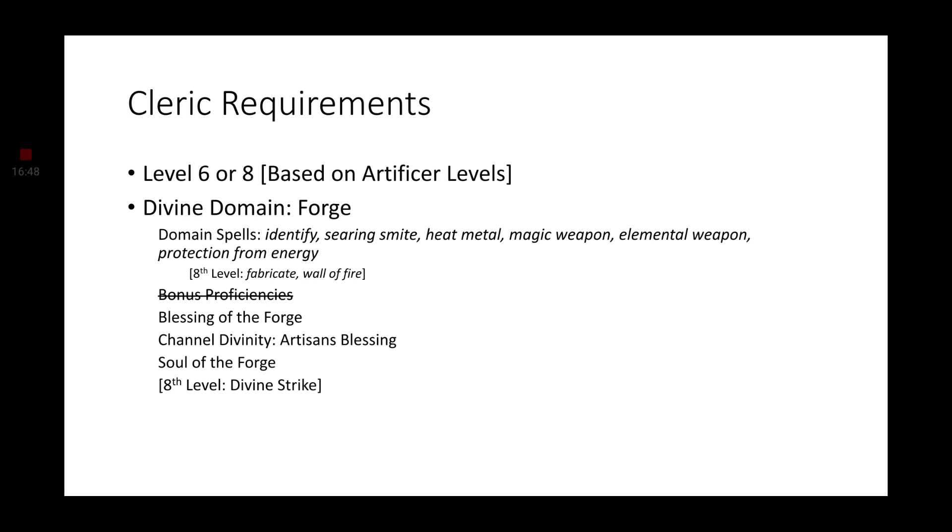With 8th level of Cleric, we get Divine Strike, which increases our weapon attacks by 2d8 fire damage. This is awesome — and that's not including the effects of Searing Smite, Magic Weapon, or Elemental Weapon, and not including any features from our Artificer Infusions. Not to mention we also have the ability to use a shield, which is another plus two. So that is a 26 Armor Class if we went 12th level Artificer and 8th level Cleric. That's wild.